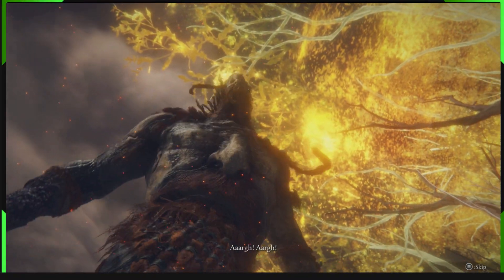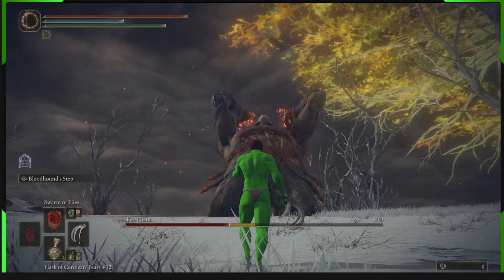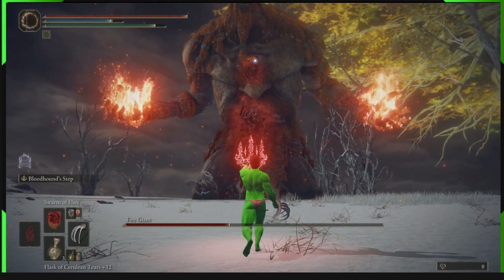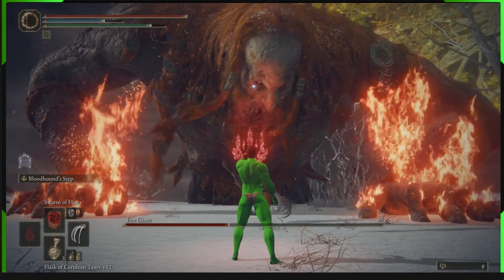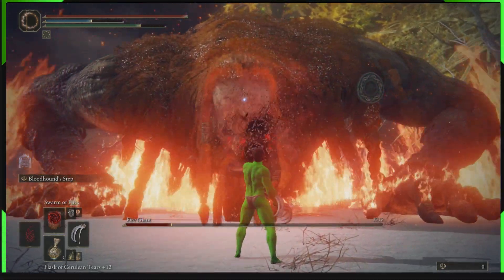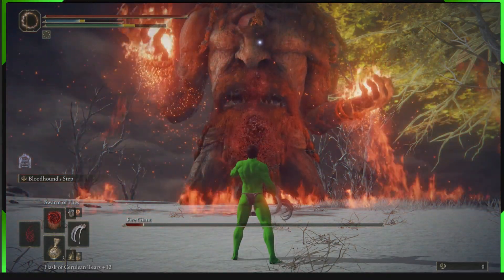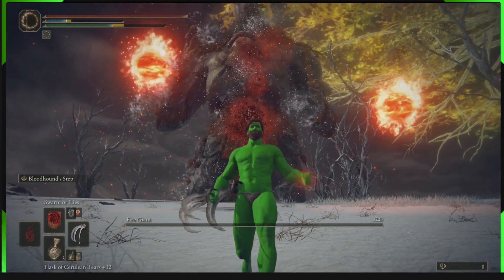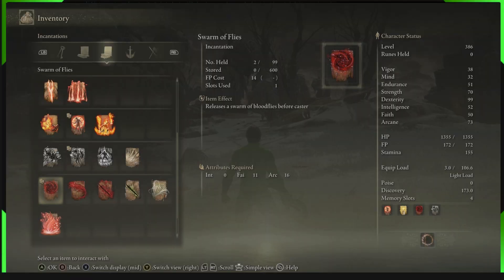Hey guys, B-Man here. How are you guys doing today? Today we got an awesome cheese for the giant — for those struggling to kill this giant. As you see right here, Swarm of Flies is the answer guys. It just destroys his second form and it's really awesome for killing his first form as well.